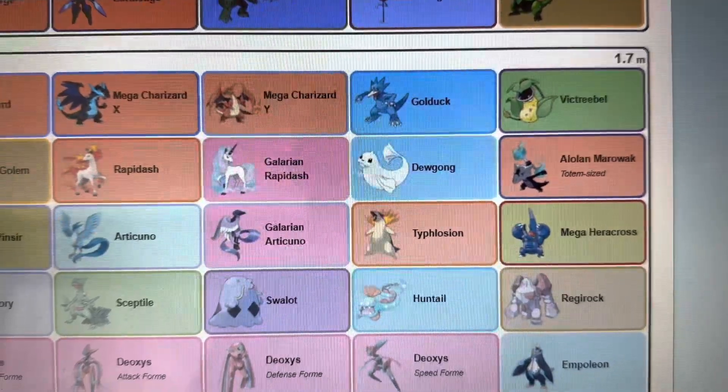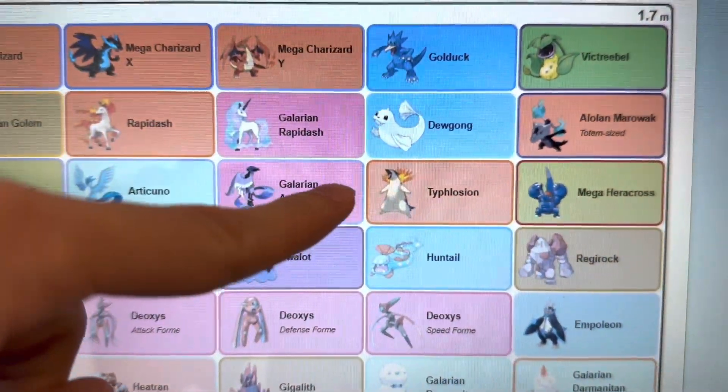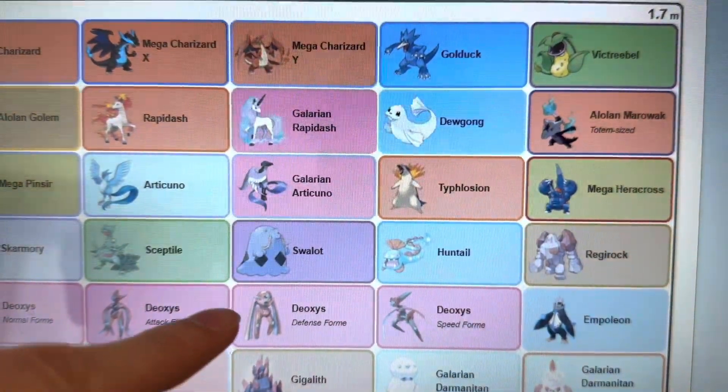Do you ever get bored and look at the Pokémon height chart list? So you've got a lot of the large average ones — you have Golduck, you have Typhlosion, and you have Deoxys all in the same group.